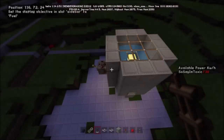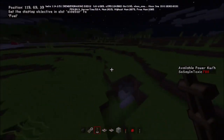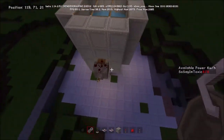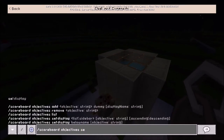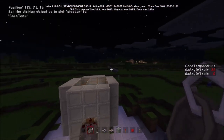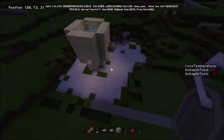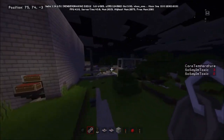We'll do scoreboard objectives set display sidebar to 'fuel' which will display our available power — and you'll notice that our kilowatts per hour is steadily increasing. If we place our tunnel bore west, our available fuel is going up. But the downside is that if I show you scoreboard objectives set display sidebar to 'core temp', you'll see the core temperature of the reactor is slowly climbing. Once it reaches critical mass it will detonate — the whole thing will explode in a huge reactor explosion, spewing lava everywhere.